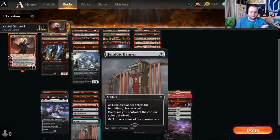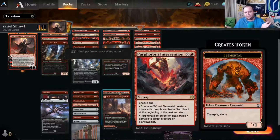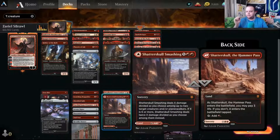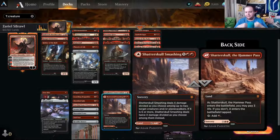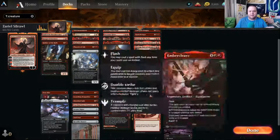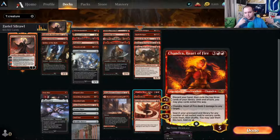Soul Sear deals five damage to a creature or planeswalker and makes it lose indestructible. Heraldic Banner comes in as red, gives all creatures plus one plus zero, and taps for a red mana. Primal Adversary — we'll usually take the X trample token mode more often than we deal twice X damage. Shatter Skull Smashing can enter as a land, or for red red X it deals X damage divided among two creatures, and if X is six or more it deals double.